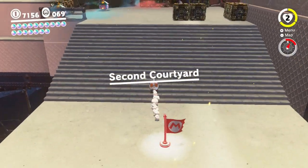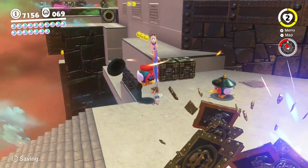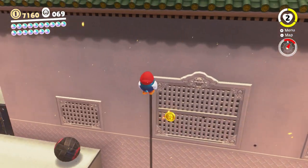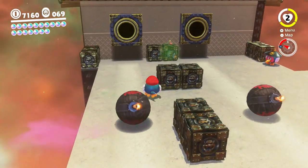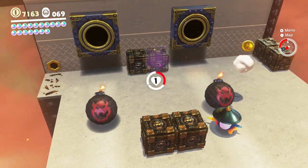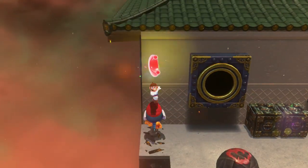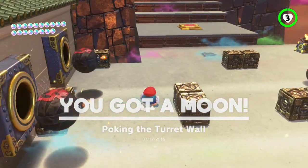And collect that potentially final moon — yeah, final moon. There's also still purple coins to get and stuff like that, but yeah, it's a thing of exploration of all sorts of corners and crevices. Is there something in one of these corner blocks? Oh, there's a hole now — stop that. Anyway, this was not here before. Poking the turret wall is a done 100% moon completion!